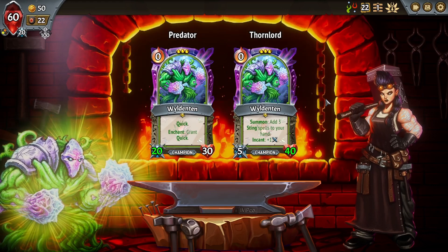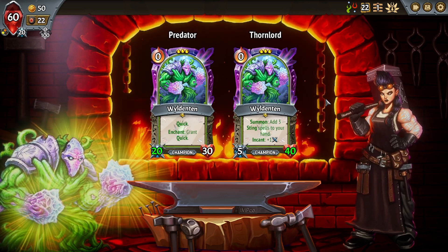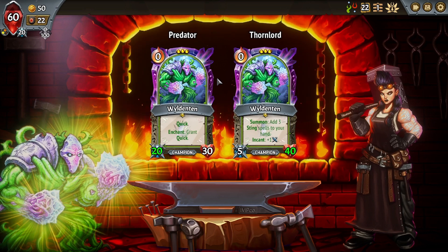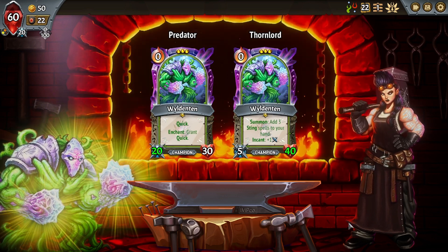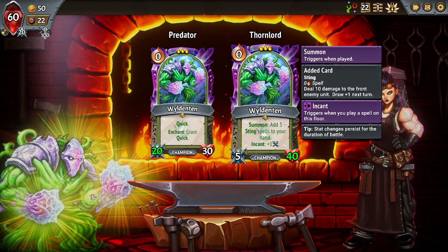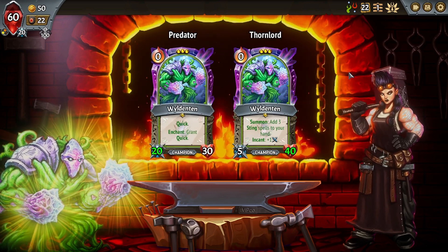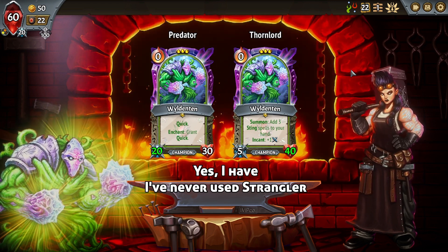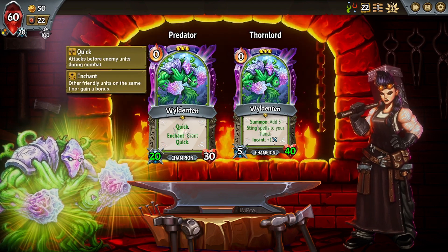Let's do the Champion upgrade first. I do really like Thorn Lord for Wildenton because that Enchant is really nice, and the three Sting Spells is huge. Otherwise, the Predator has Quick and grants Quick to everybody else in the same floor as the Thorn Lord. I think I really like the Sting Spells, but have we ever done Predator? I don't know if we've ever done Predator, and that kind of makes me want to change my mind — Predator because I think we may have never done it.